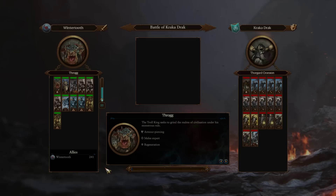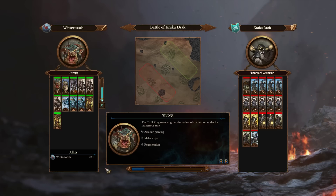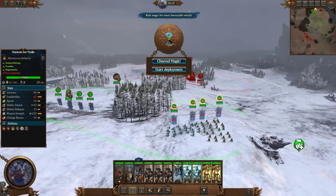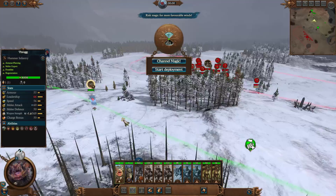We're a little bit outnumbered. If you're not comfortable with this you can definitely auto-resolve it, but that will leave you in poor shape to fight the settlement of Cracker Drack. This is where you really want to make use of Throg's hit-and-run, because it's really handy for this particular enemy. We're going to stand back here and wait for our reinforcements a little bit because we are going to be outpowered to begin with.